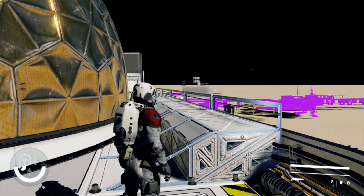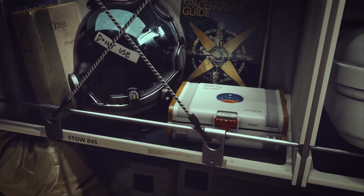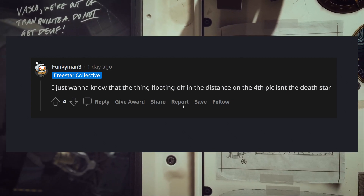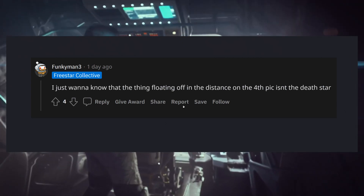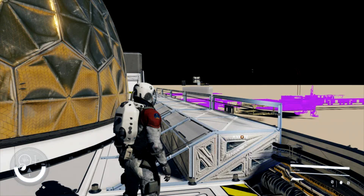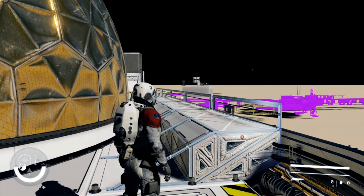We'll start with this one because it's very curious. It looks like some really cool base building in what is a test environment. A comment piqued my interest: someone said they just want to know that the thing floating in the distance on the fourth pic isn't the Death Star. You can see in the distance a very blurry gray sphere. It could be a moon, a meteor you could travel to — or maybe a Death Star. It would be really cool to build your own space station type thing in this game.